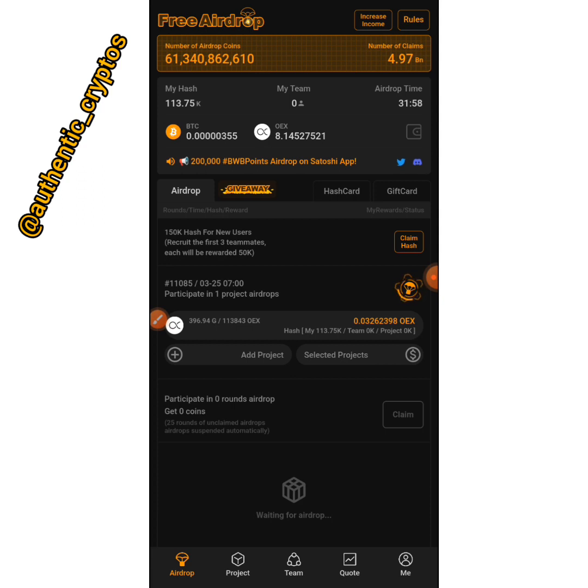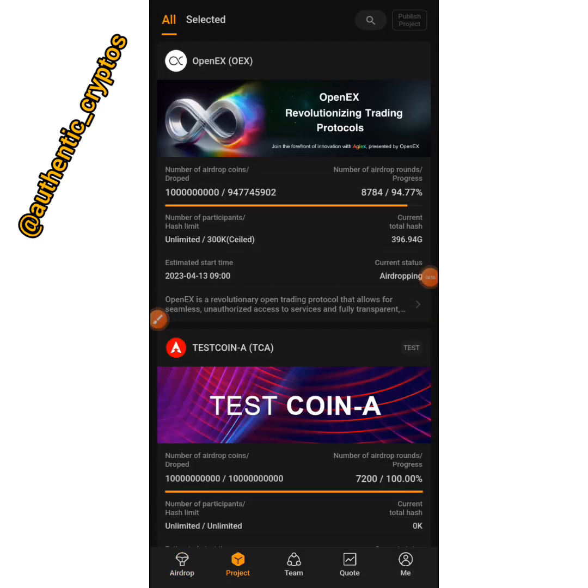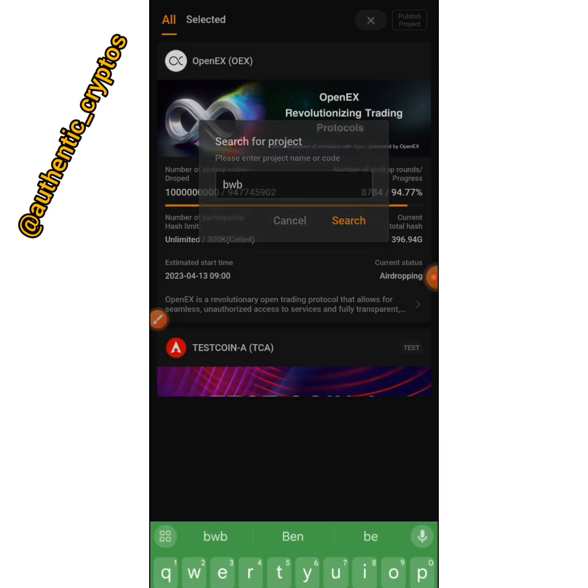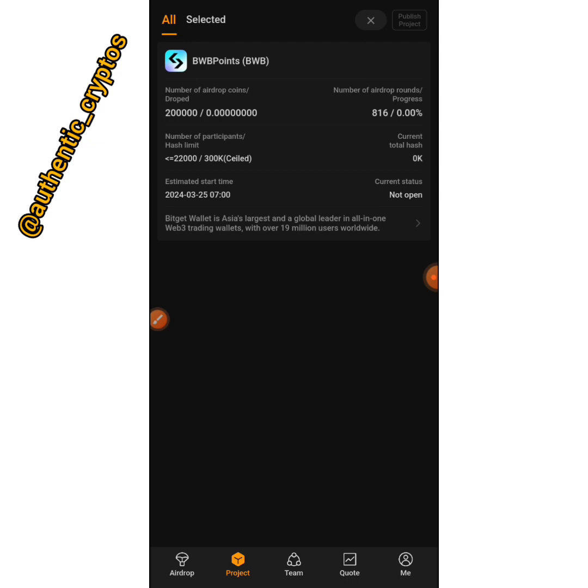If you already have the Satoshi app, make sure it is updated. Once done, open it — this is how your interface is going to appear. Tap on the place that says 'Projects,' then tap on the search button. Search for BWB — just input BWB and tap search. It will bring up this particular airdrop on the Satoshi app as well. Both the Bitgate wallet and Satoshi app support this airdrop.